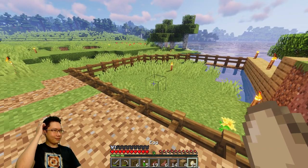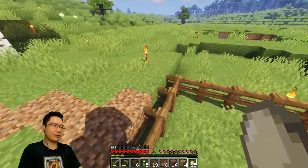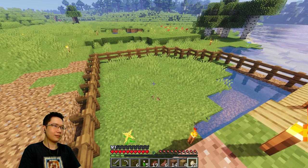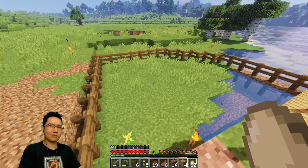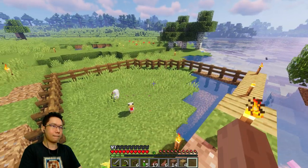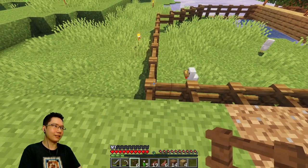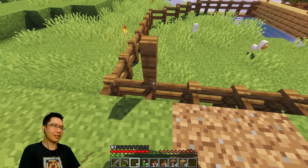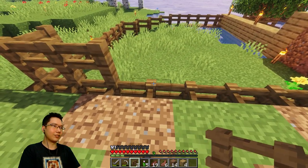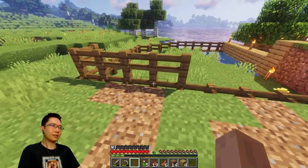Throwing eggs — how do you throw eggs? Do you just right click? That way the monsters can get in too? Right, I need to double up the fence. We got two chickens. So monsters can walk in from here — I've gotta make sure monsters can't do that, or at least be discouraged. I'll figure it out later.